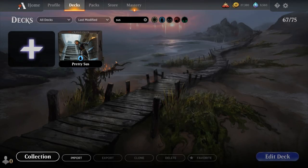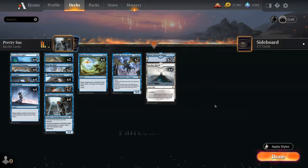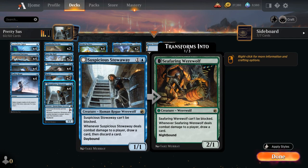Hello and welcome to another Standard Games video. Today we're taking a look at a Monoblue Suspicious Stowaway deck as voted on by my supporters on Patreon. The 2-mana 1/1 Human Rogue Werewolf from Midnight Hunt cannot be blocked, and when it deals combat damage to a player we draw a card and discard a card. That's the daybound side, and it's easy to pass the turn and switch to nighttime, giving us the Seafaring Werewolf, a 2/1 that can't be blocked and draws a card when it deals combat damage.